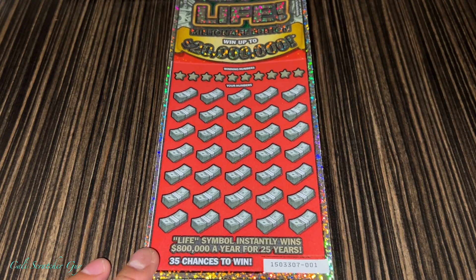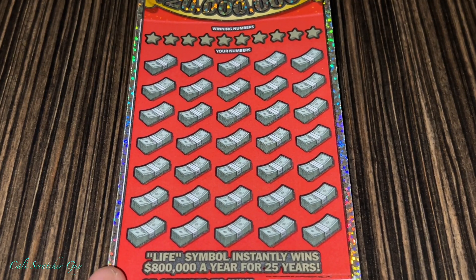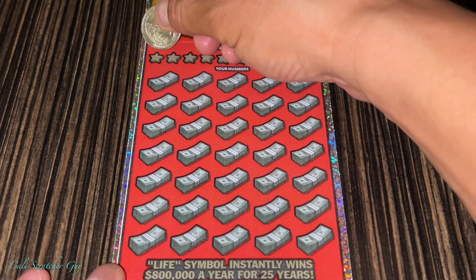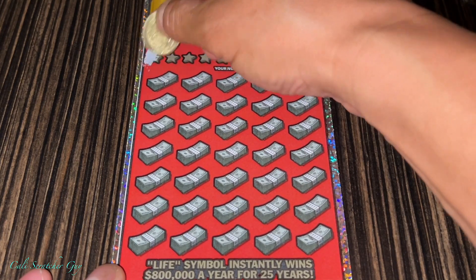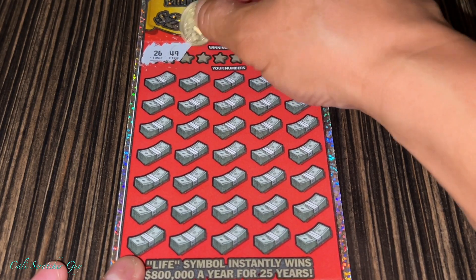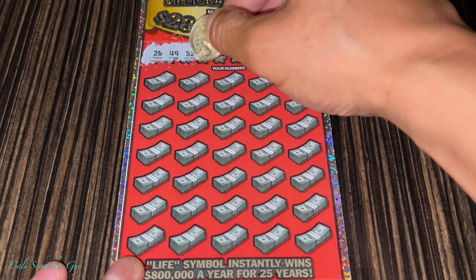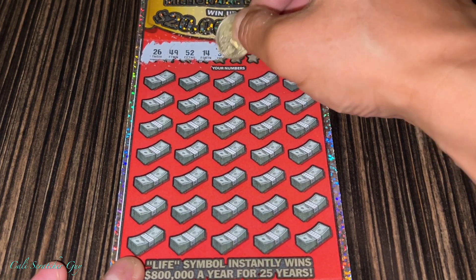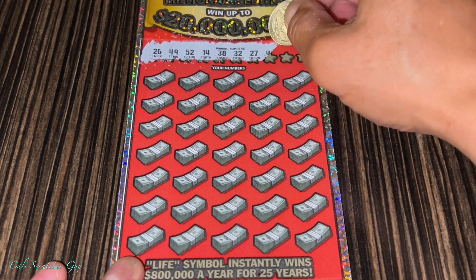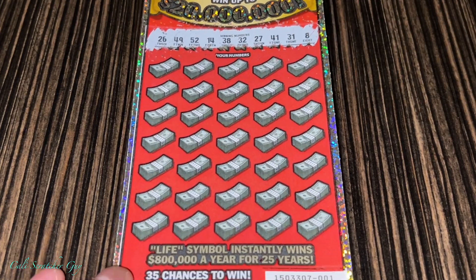With that being said, let's go ahead and start scratching. Let me zoom it in a little bit so it's easier for you guys to see. You guys ready? Let's do it. Remember guys, this is a $30 card, so either we win something or we lose all $30. Alright, winning numbers: 26, 49, 52, 14, 38, 32, 27, 41, 31, and finally number 8.